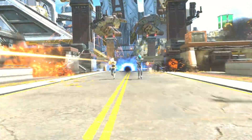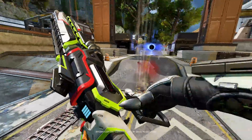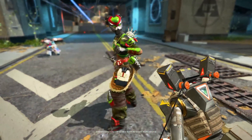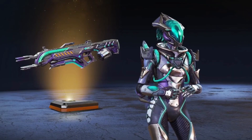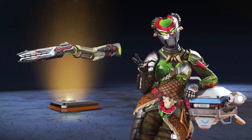The next thing we're getting with this event is something we always get with a collection event, and that's a bunch of cool collection event skins. As normal you've got the 24 items, 12 epic and 12 legendaries. Sometimes collection events can have the odd average skin, but pretty much every skin in this Beasts of Prey collection event looks really cool, and they definitely feel quite new.